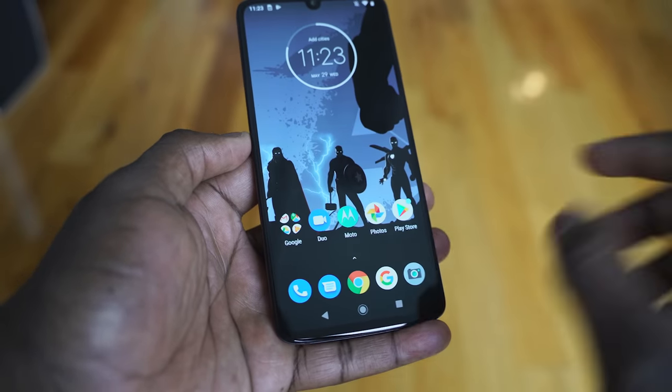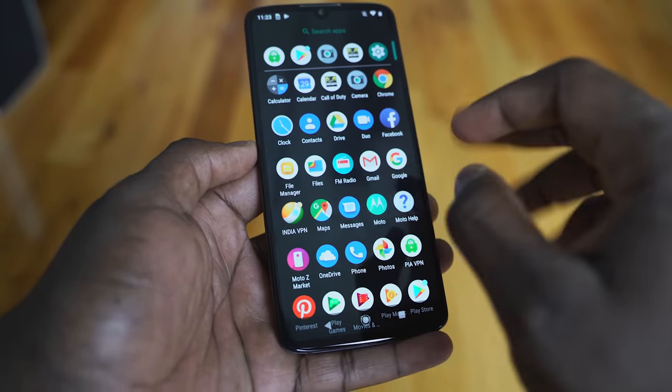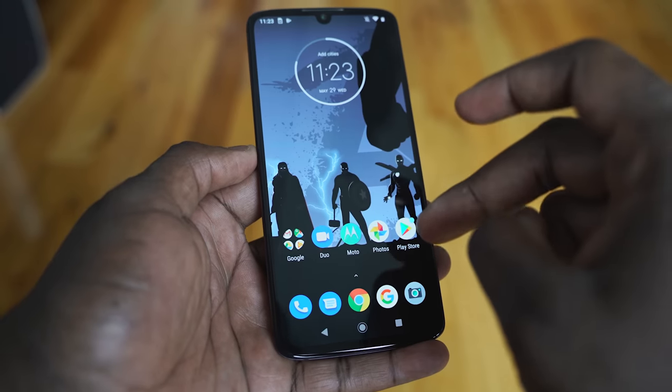The display is a 6.3-inch panel at 2340 by 1080p, and it's also got a dimple notch, which gives you a lot of room for your gameplay. Call of Duty Mobile doesn't take full advantage of that yet, but we'll see that in a second. Let's get into gameplay.